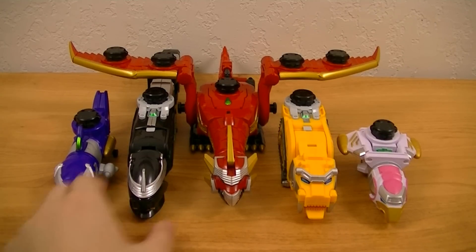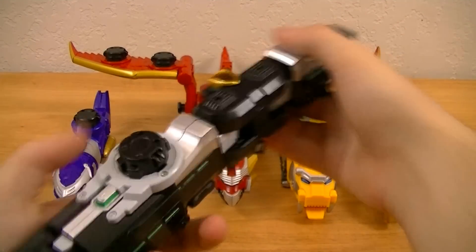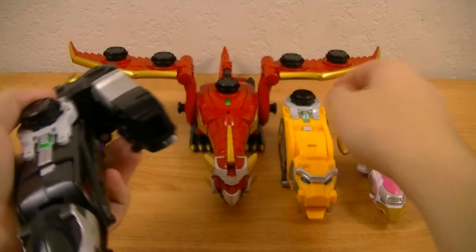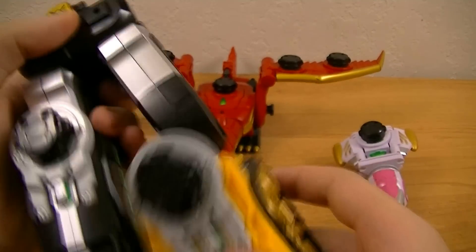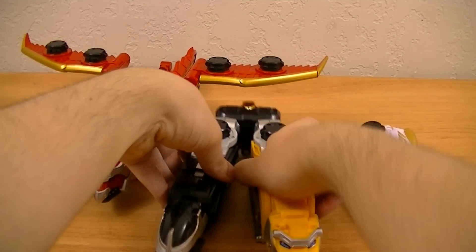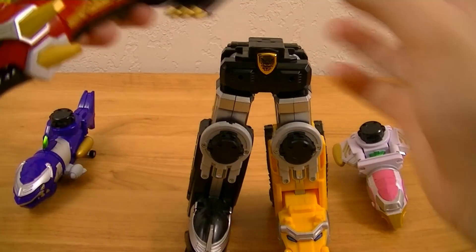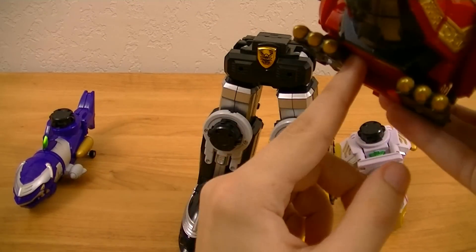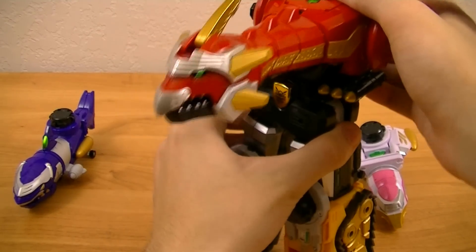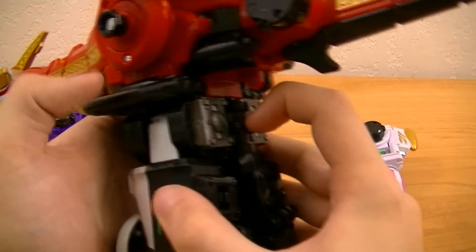Next we'll combine them. First, take Gosei Snake and press it in, then fold it until it's secured in place. Take Gosei Tiger and plug it into this socket, then raise it up to create the legs. Next take Gosei Dragon and slide it into place using the port here. If you want to detach it, you can use the lever or just pull it down and slide it off.